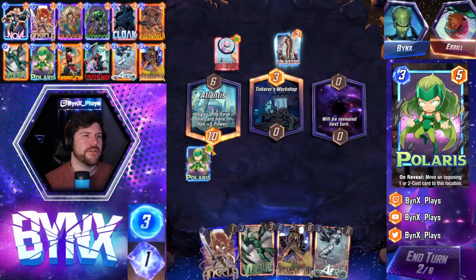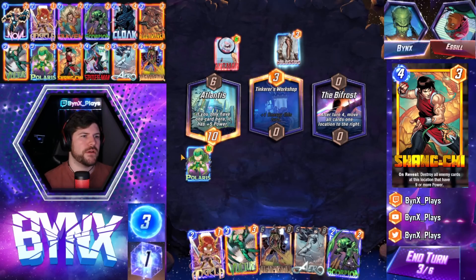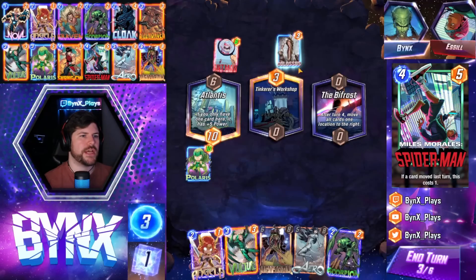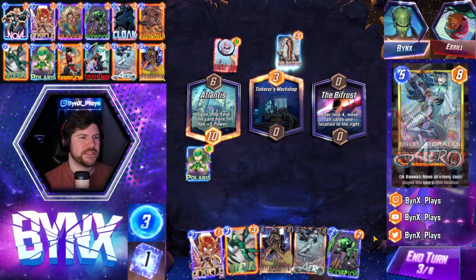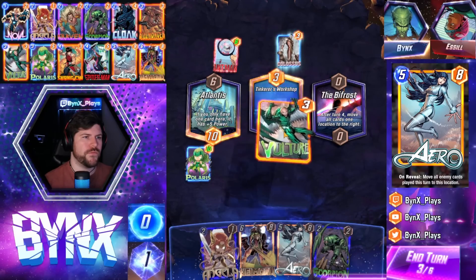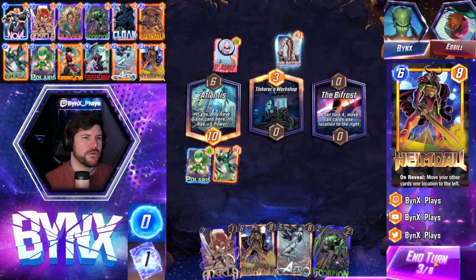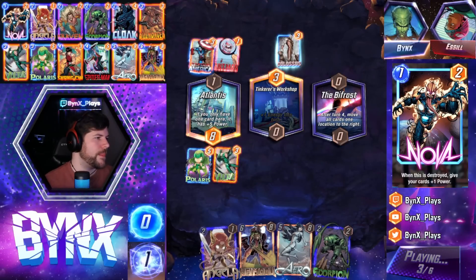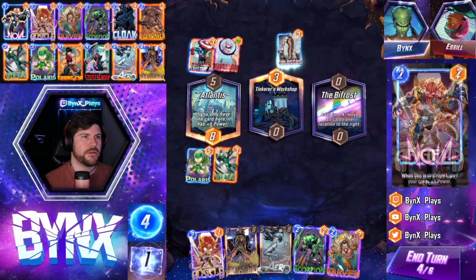I actually don't know how this interaction works. So if Polaris — if they have Ant-Man and Colossus here — I do wonder if Polaris will check and either try Colossus or Ant-Man. If it tries Colossus, it'll whiff. I actually don't exactly know. We'll go Vulture left, and then we'll go Angela Scorpion middle, and then we'll try and do Arrow Heimdall to win. So it just doesn't move him — it'll try and move him but not work. Makes sense.